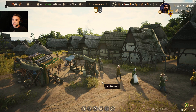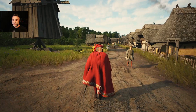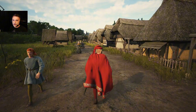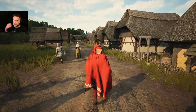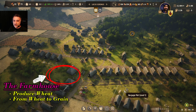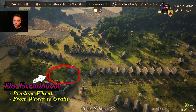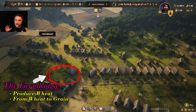Now I have set those three buildings in my village. I usually place the farmhouse in the least fertile area while placing all the fields in the greenest area, so I have the highest percentage of fertile soil.